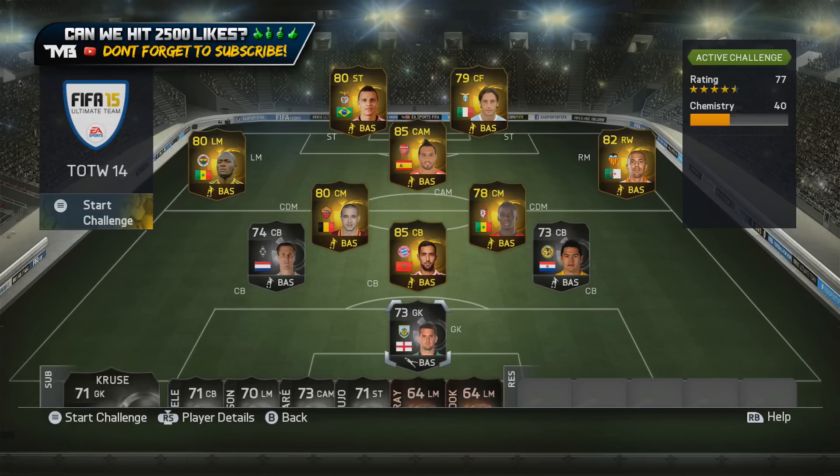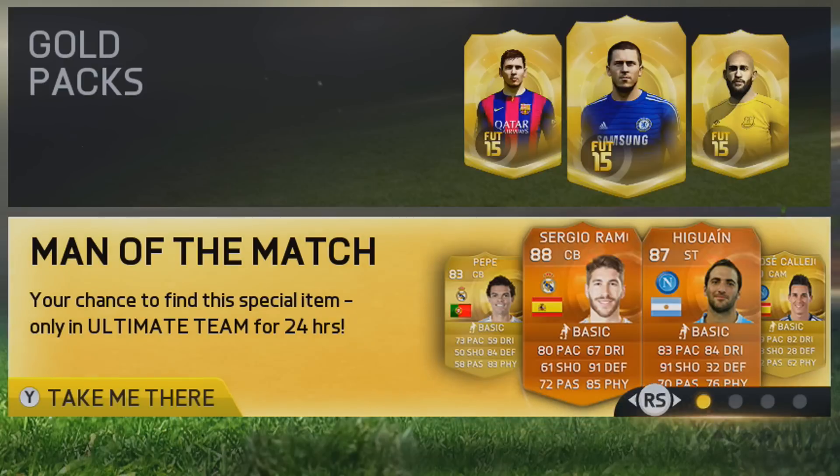we now have our first ever Man of the Match cards for FIFA 15 in Sergio Ramos and Gonzalo Higuain. So of course this pack opening, we're just going to open up some 15k packs hunting all these Team of the Week cards and those two Man of the Match cards. You can see them right there — 88-rated Sergio Ramos and an 87 Gonzalo Higuain. They're both some very nice looking cards. Would love to pick up one of the two — or both.